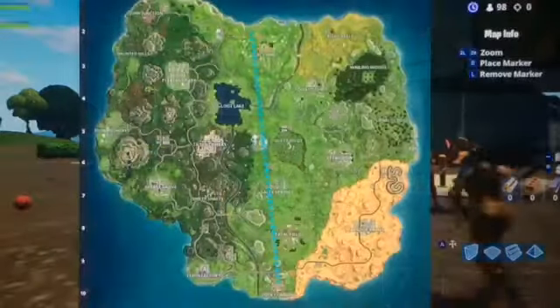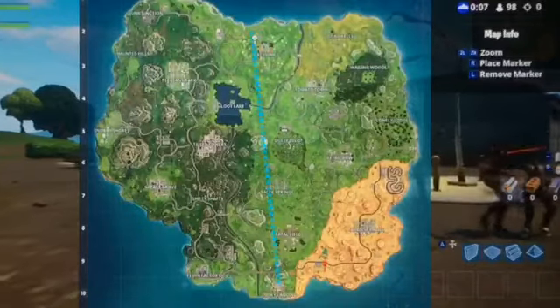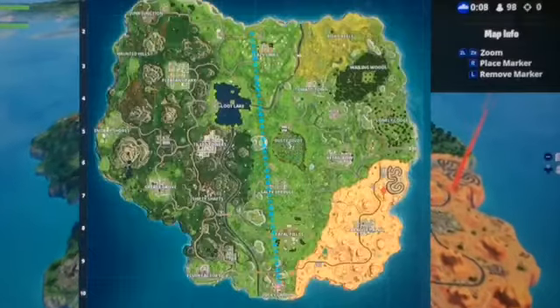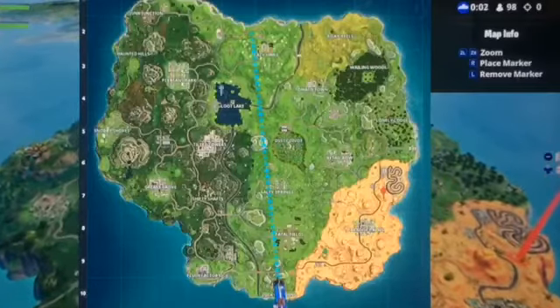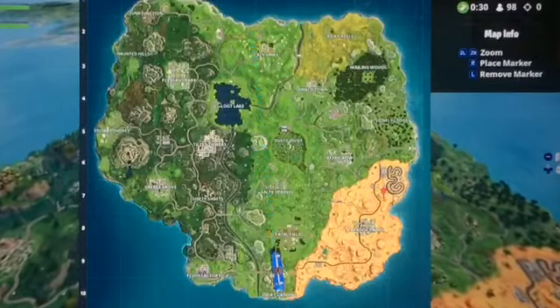Alright guys, let's look at this map. Anarchy Acres is no longer Anarchy Acres — it's now Lazy Links. Dusty Divot is full of trees, as you can see over here. And this Egyptian Pyramid is over here. Everything said it was going to change, but it seems like they tricked us.